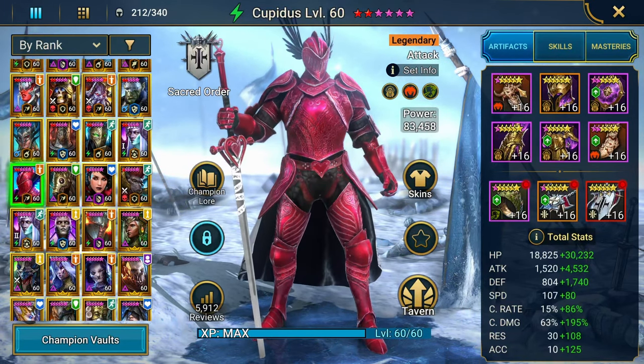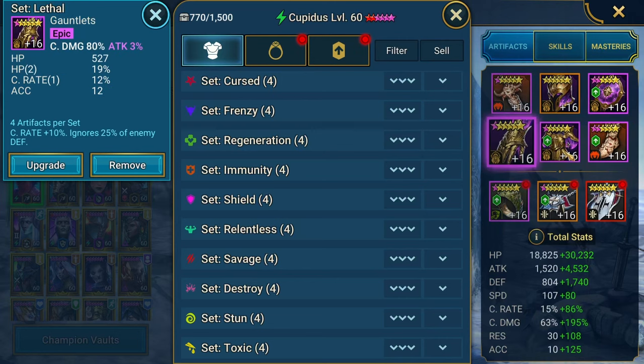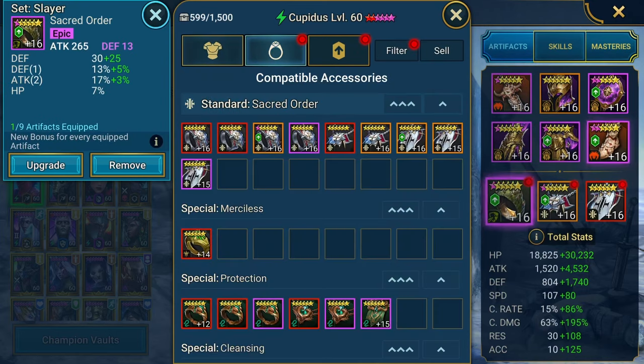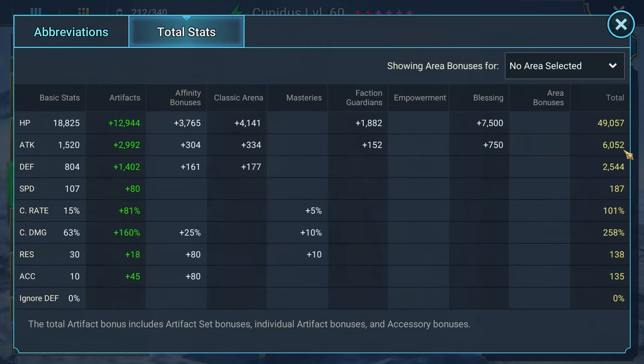I recently rebuilt him — I was going on a binge rebuilding old champions I felt needed updating. He isn't completely optimized yet; I need to ascend and enchant his gear all the way. You might be looking at this and saying this is pretty end-game or pay-to-win gear — it is, I'm not going to lie. But the concept is: priority stats are Attack and Crit Damage, make sure you have 100% Crit Rate, and a decent amount of survivability like HP and Defense.